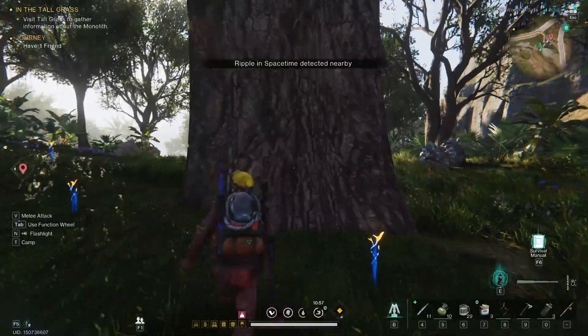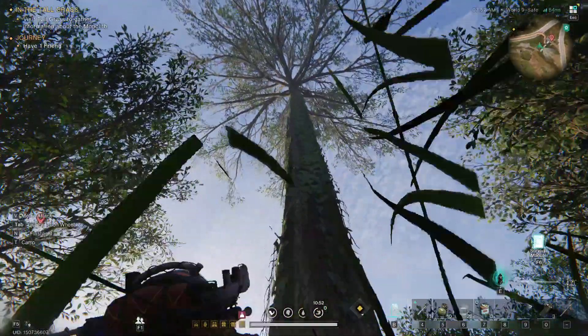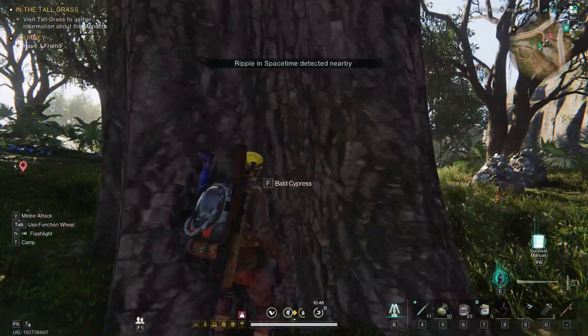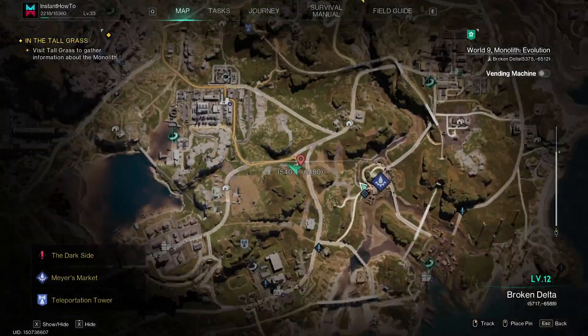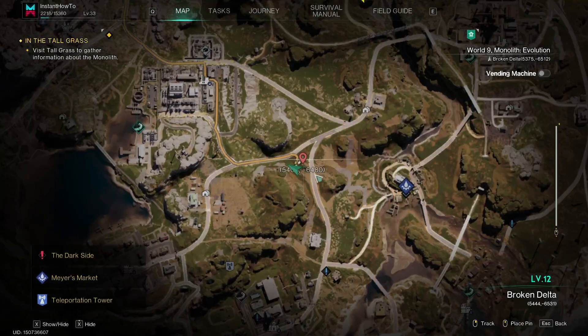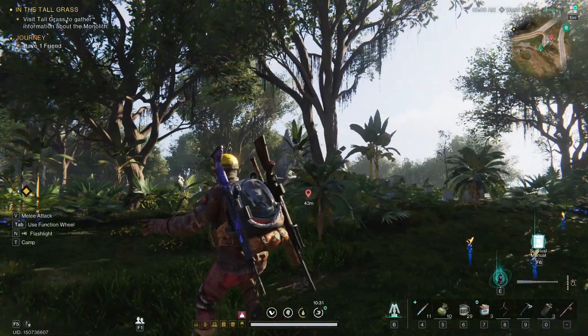You want to walk around the map and look for these trees — it's very hard to miss, it's very tall. It's called the Bald Cypress. You can find one, for example, over here if you open up the map and locate Mayor's Market. Teleport there and walk about 300 meters to the left, where these roads kind of collide, and you can find one right there next to these stone structures.